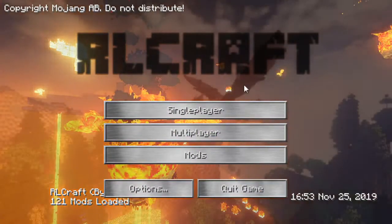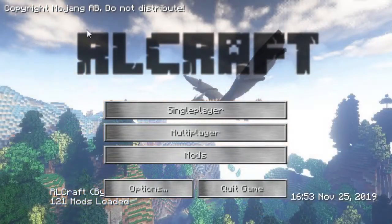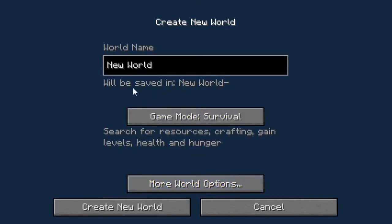Welcome back everybody to another episode of Real Life Craft, the mod pack for Minecraft. Today I would like to create a new world where I will receive experience points by mining ores. And start!